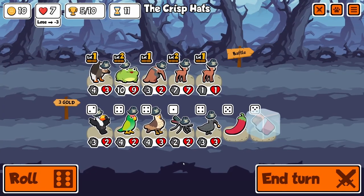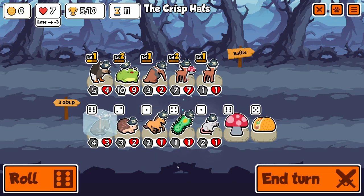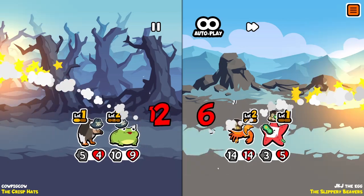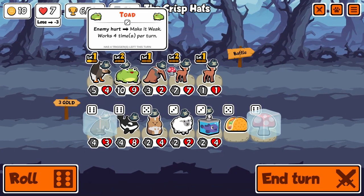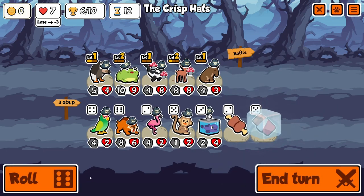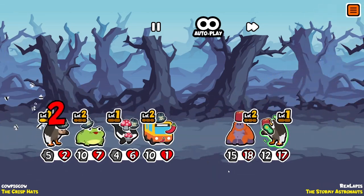We do get lucky with that snipe so that we draw - or maybe we won, I don't remember. Now we just want as many summons in the front so that our vulture can activate as many times as possible. Mushroom is very good at that. Level 2 frog only has 4 ability procs, so it's only gonna get 4 guys weak. I probably should have focused on leveling it up more, because one guy without weak can still ruin me. It's fine if you have bad stats with weak, because a lot of little damage is fine.